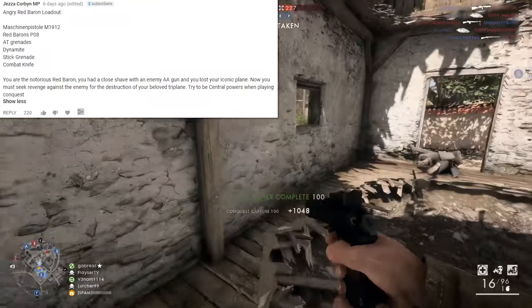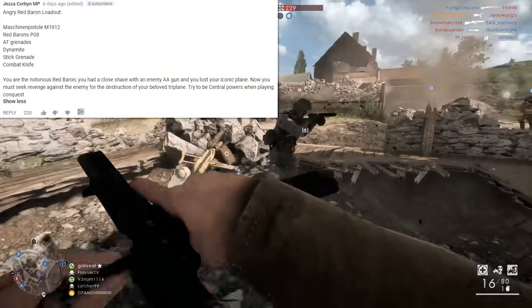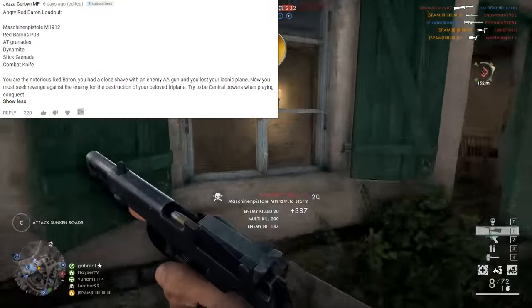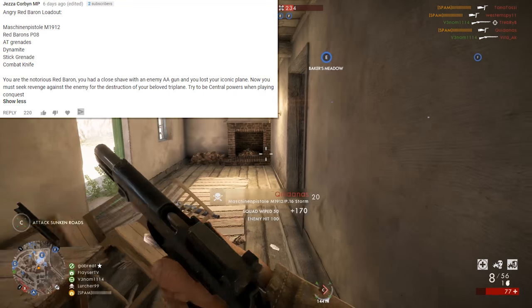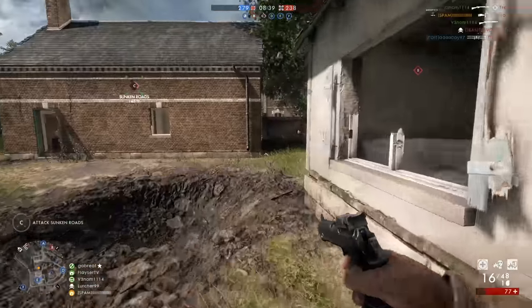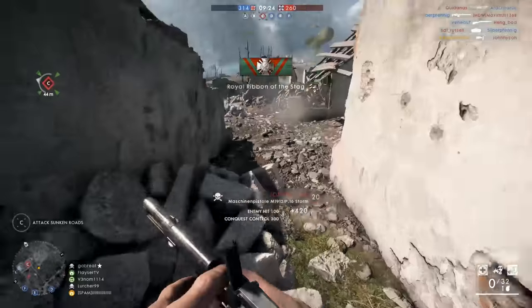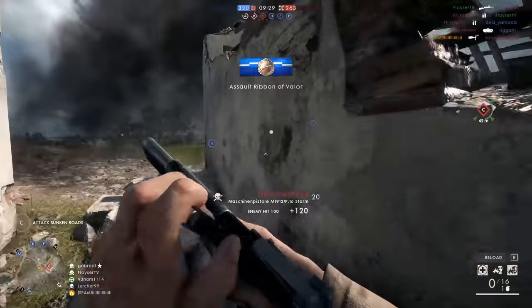Machine pistol M1912, the Red Baron P-08, AT grenades, dynamite, a stick grenade, and the combat knife. You are the notorious Red Baron. You had a close shave with an enemy anti-aircraft gun and lost your iconic plane. Now you must seek revenge against the enemy for the destruction of your beloved triplane. Try to play as central powers when playing on Conquest. I really like the creativity of this loadout. There has been a Red Baron loadout before, but this one using the machine pistol is a bit more interesting, and I also like the bit of story flair behind it.